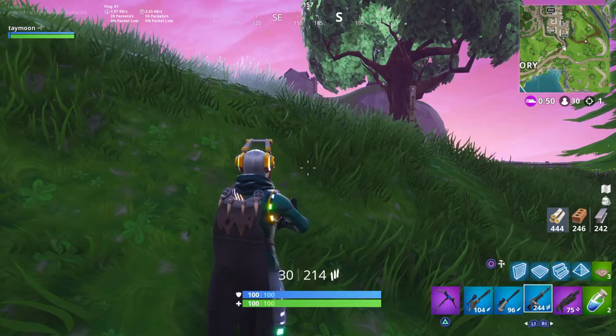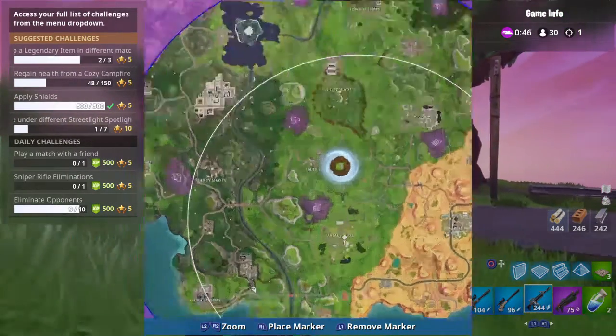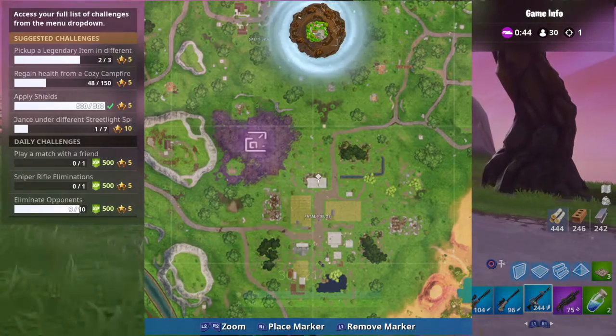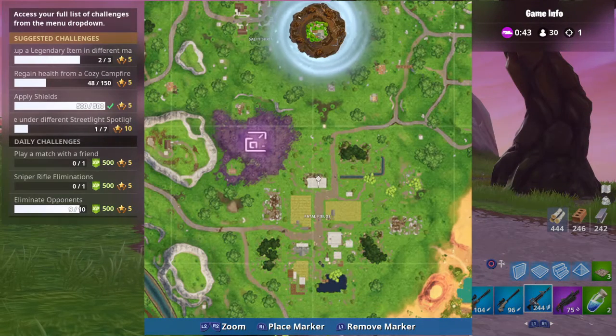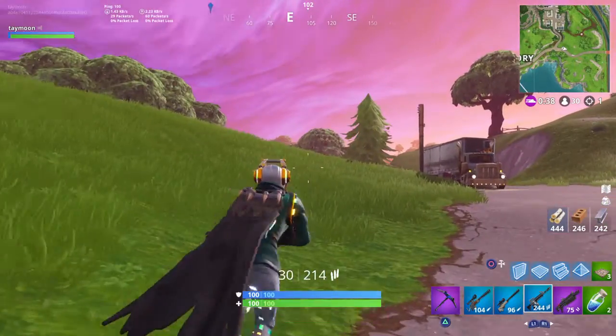It's right outside Flush Factory, and this is the fastest way to do them too. Fatal Fields is gonna be the next one, it's gonna be at Long Barn, which is right here — Long Barn — and it's gonna be in this location. So make sure you go that way to find it.